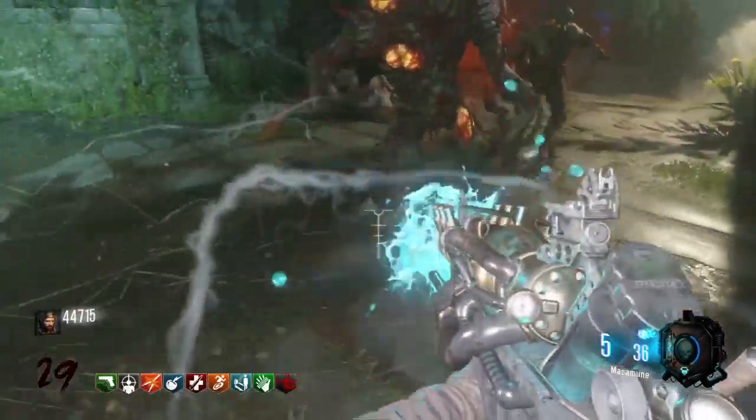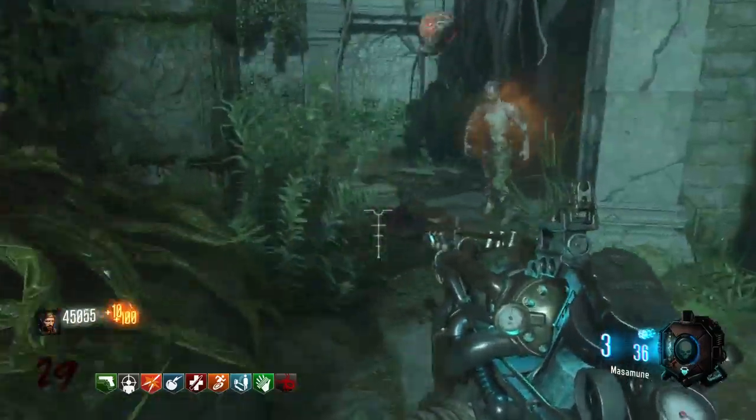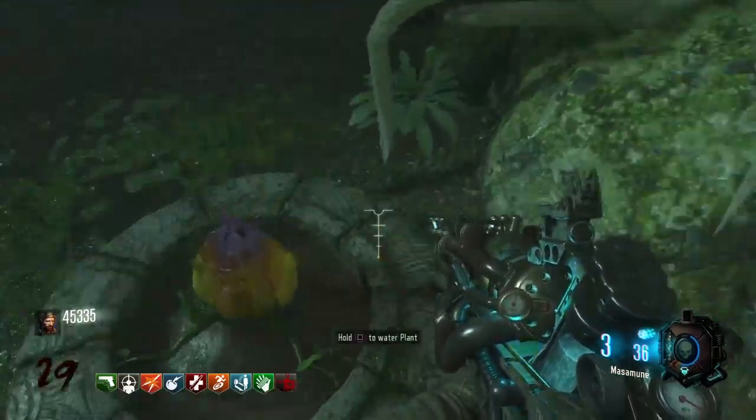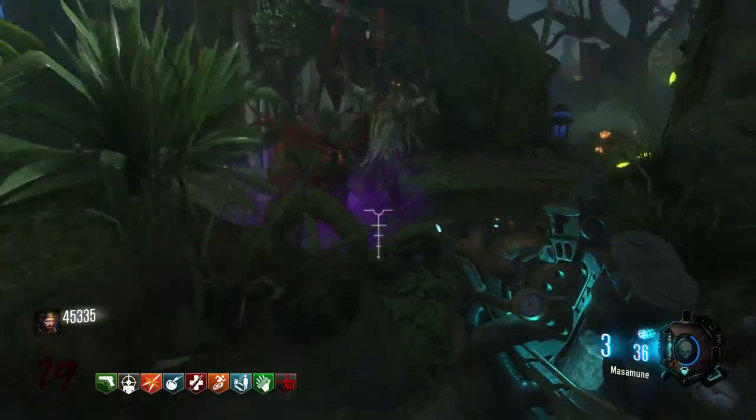It is pretty beast. You can see here at round 29 it has no problem taking out a Thrasher. So that's pretty much it — you just use it to go high rounds or to complete the main Easter Egg. Either way, it's a beast weapon. Have fun with it.